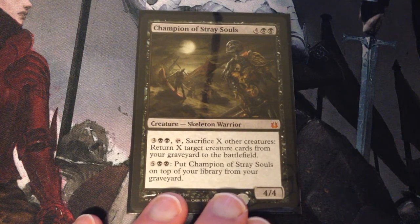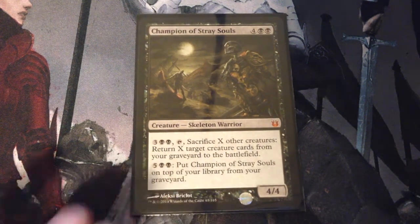You can also pay 7 mana to put Champion of Stray Souls on top of your library from your graveyard.